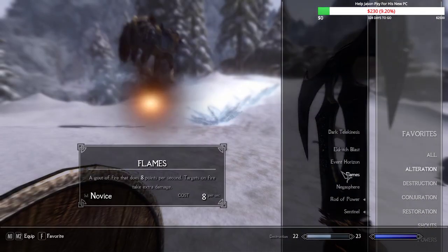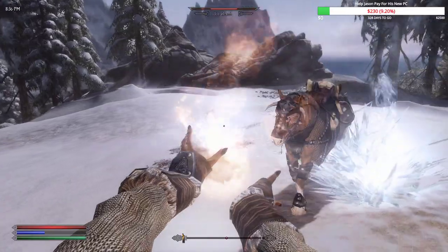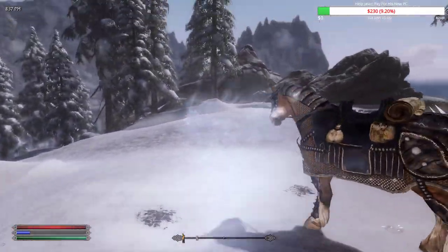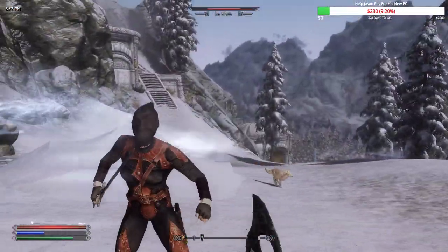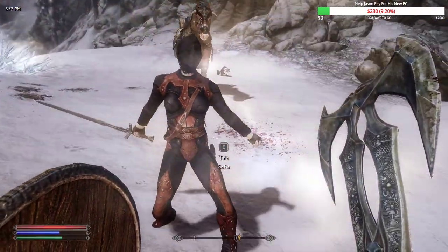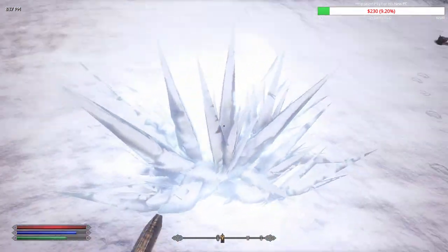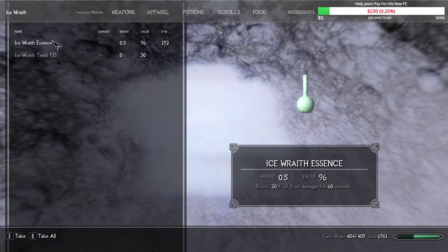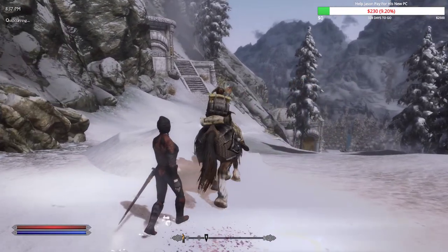Ran into ice wraiths. Pretty sure they're weak to fire so trying the fire spell. Sofia got in the way a bit but we took them down. Ice wraith essence is worth quite a bit and gives 20% frost resistance — handy for fighting ice wraiths, ironically. Remember, arson is your friend in video games.